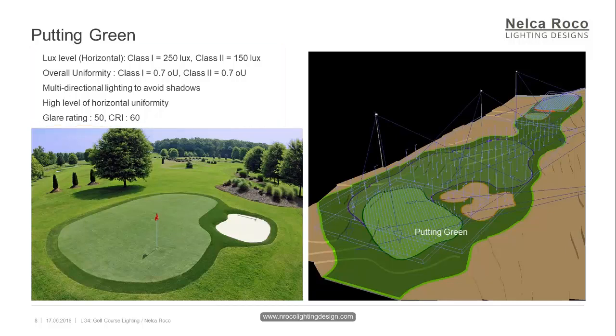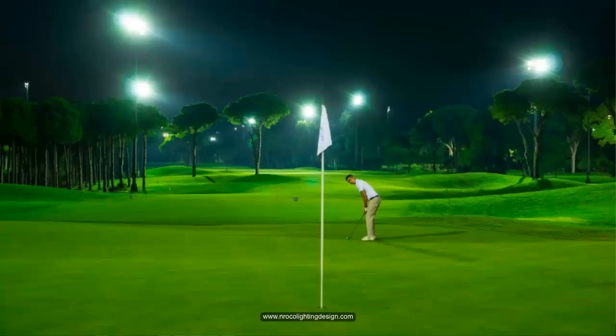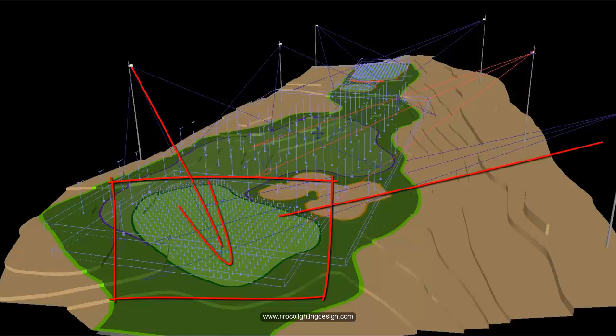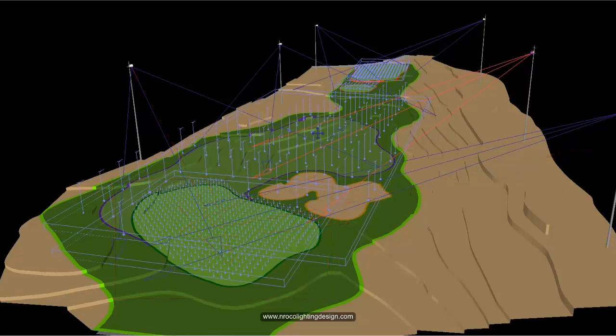The CRI is 60. The image shows the putting green with flagstick and the lighting calculation screenshot showing the bidirectional floodlight aiming with calculation points. I will give you more details on how to do it in our hands-on tutorial — I'm sure you are very excited to reach that chapter.